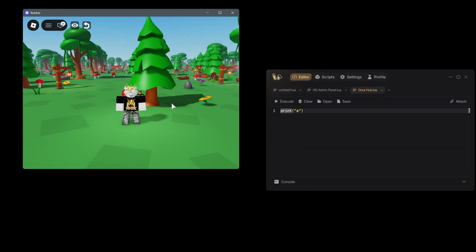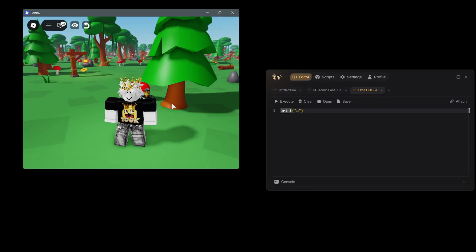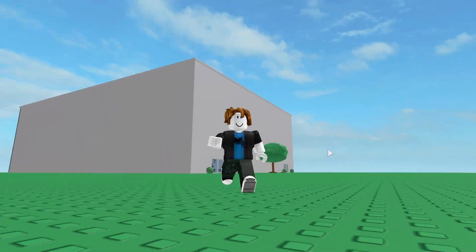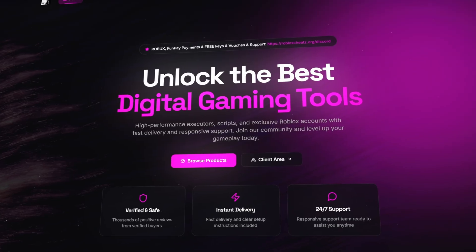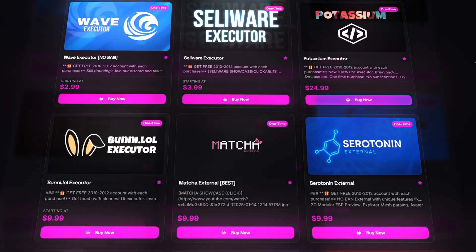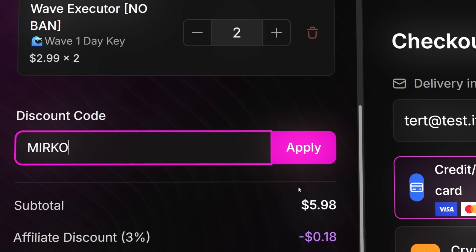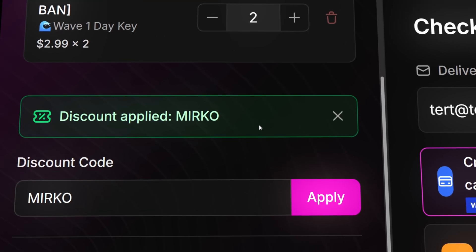It's very, very cheap. And it's all thanks to today's sponsor. Today's video is sponsored by Roblox Cheats, a website where you can discover premium tools like Cellware, Bunny, and Wave, and much more, all in one place. Use the code Mirko to get a discount, and the link is in the pinned comment.